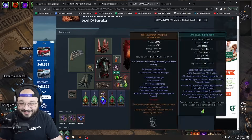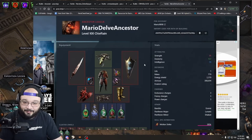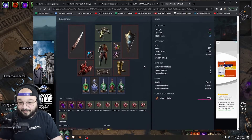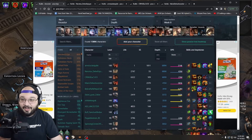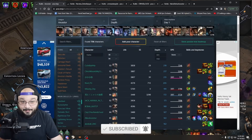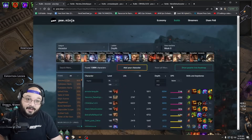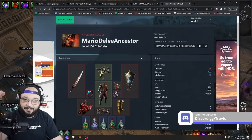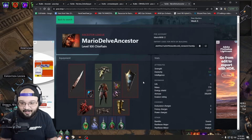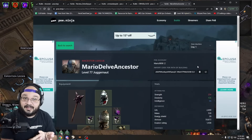Rank one is an armor stacker, rank two was arcanist brand eye of winter, rank three is playing venom gyre with strength stacking, and rank four is Mario playing bone shatter. I'm going to use Mario's POB — I've talked to this gentleman before, he's an absolute pleasure and very willing to share information. If you look at the day one ladder sorted by depth and track his character each day, you'll notice he's consistently on top of the leaderboard the entire way.